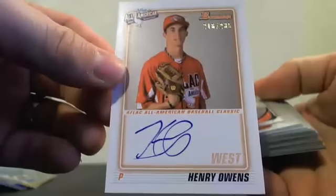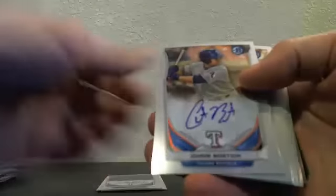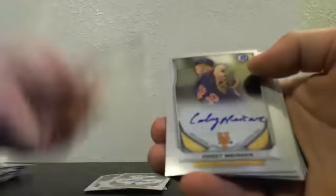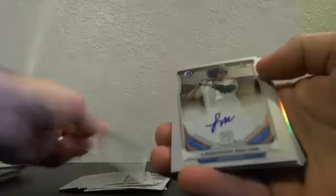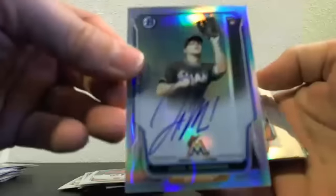Autographs in case number four: the high-risk spot hit a Henry Owens perfect game. Base autos: Adam Morgan, Johander Mendes, Chris Bostic, Mikel Franco, Alex Yarborough, Chris Kohler, Casey Mincer, Javier Betancourt, Franchi Cordero, Leonardo Molina, Jesse Winker, Ketel Marte, Mike Mayers, Matt Davidson. Rookie auto spot: Wendell Riho.